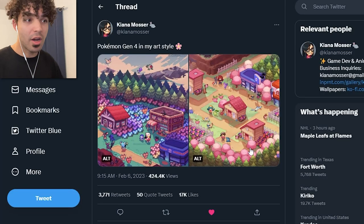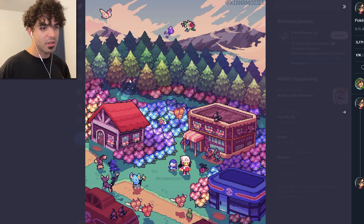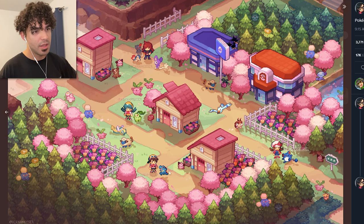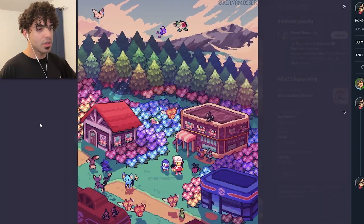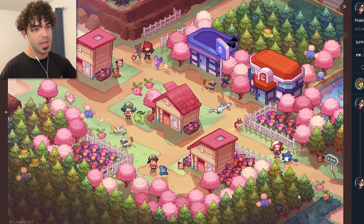Next up, more pixel art. We like pixel art, right? We love pixel art. Look at this — that looks so good. So this was like their old art that I think I showed on a previous episode, and then they just decided to double down. HeartGold SoulSilver looking so fresh right here. Soak in that art. Incredible.